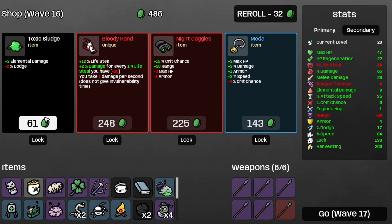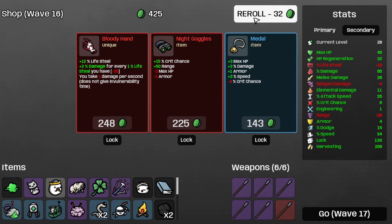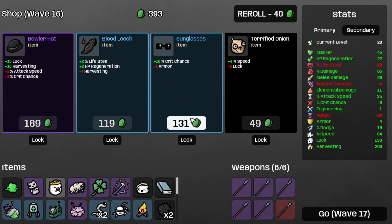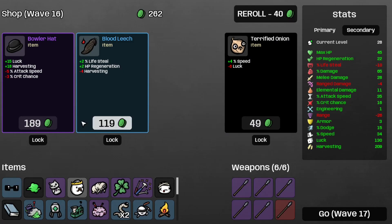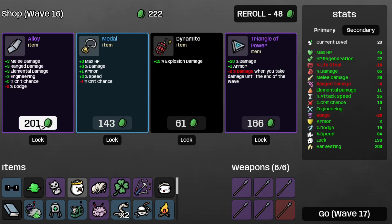Take the toxic sludge. Let's not take the bloody hand. Take the sunglasses for more crit chance — actually, never mind, the attack speed and crit chance debuffs are a bit of a deal breaker. Let's take the alloy instead.